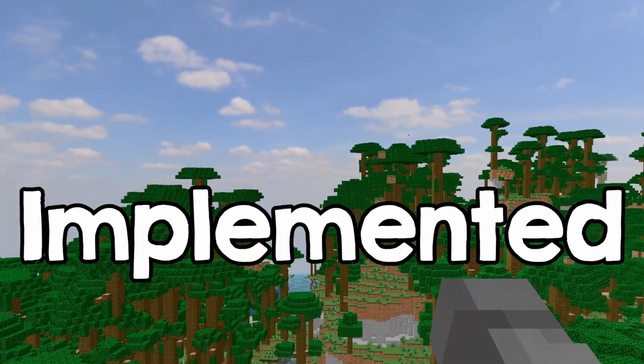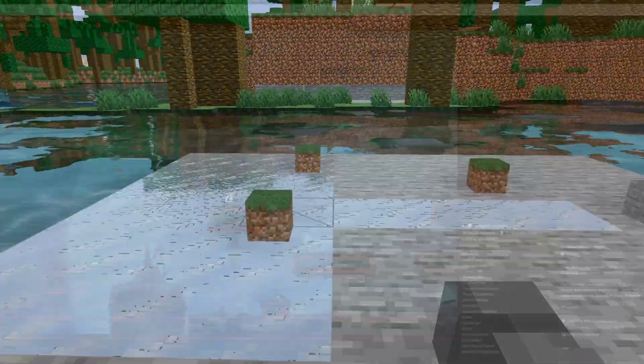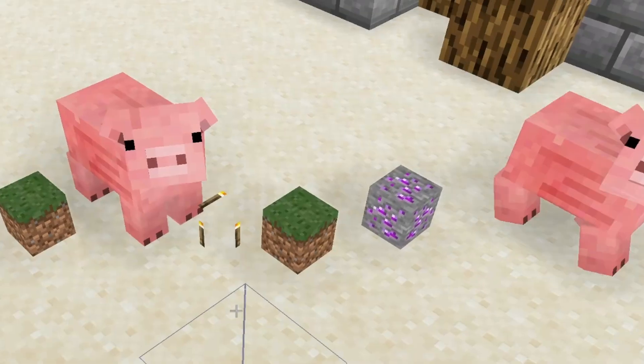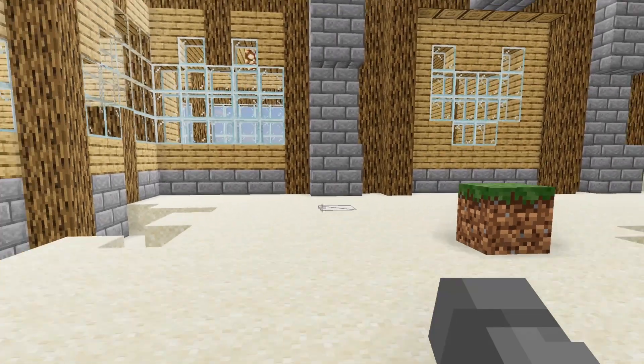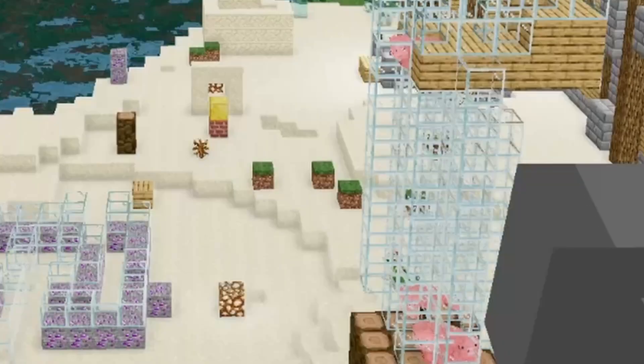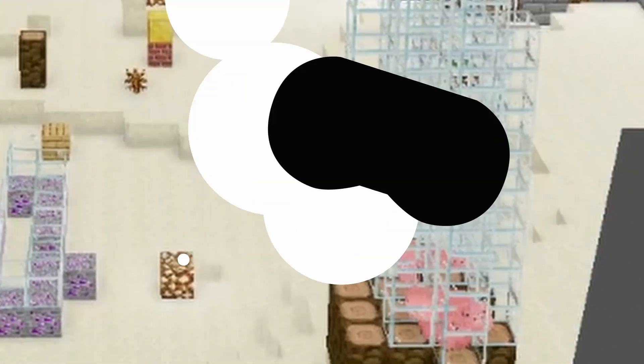In this video I'll talk about how I implemented physics in my Minecraft clone. I have always felt that I was lacking in this area of game dev, but after implementing it for this game, I finally understood it better, and it turned out more satisfying than I expected. I even made a pig cannon, so let's go!